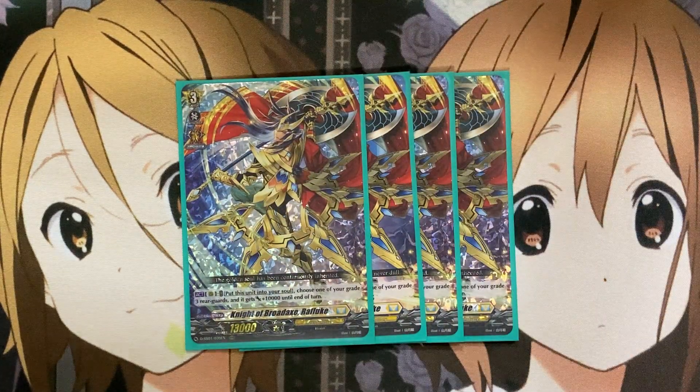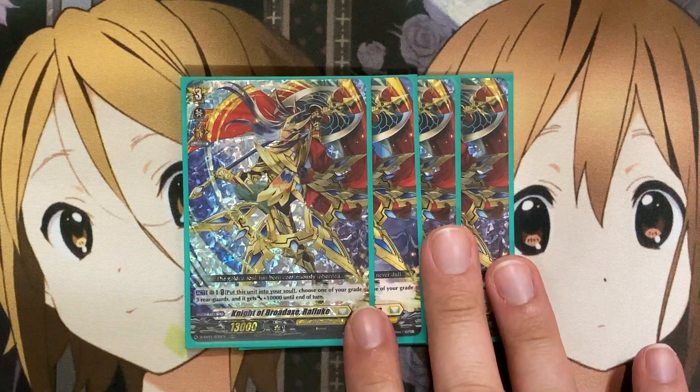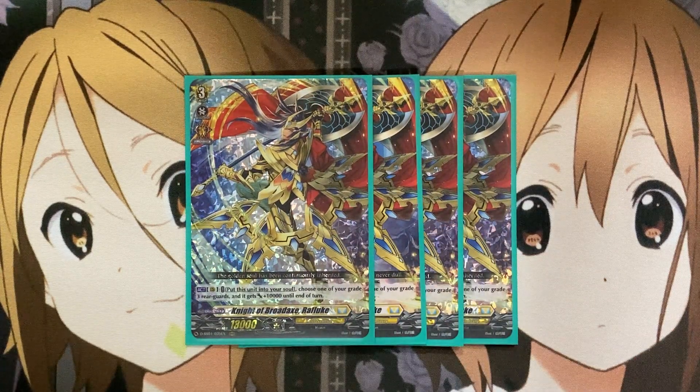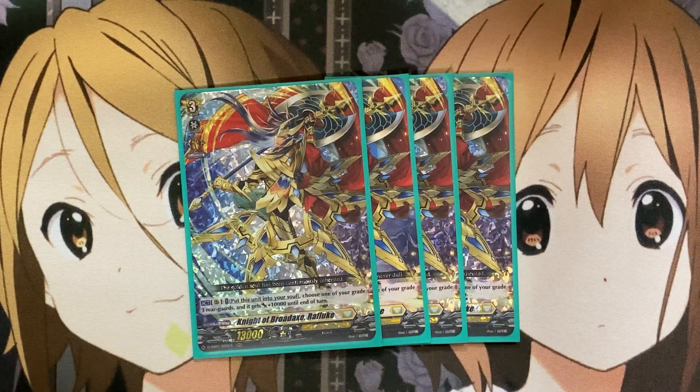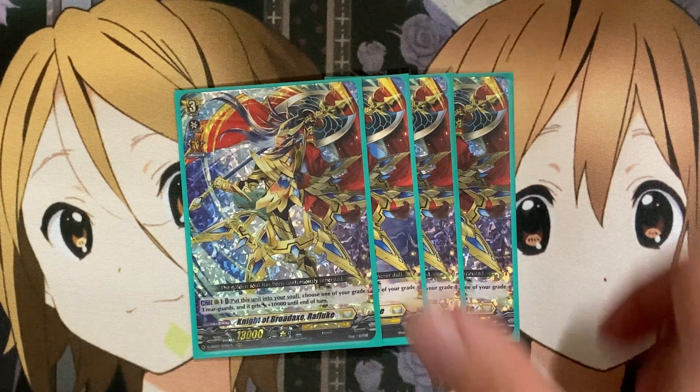For the good majority of the deck we are still running Grade 3s, and four of those are Knight of Broadaxe, Refluke. On rear guard, put this unit into your soul, choose one of your Grade 3 rear guards, and it gets plus 10,000 until end of turn. Since we aren't running many other grades for boost, being able to provide a 10,000 power boost with Refluke alone is excellent — it builds soul for other cards and, along with Persona Ride, you can hit 33k power against your opponent. Four copies is definitely needed.